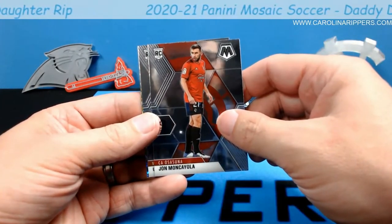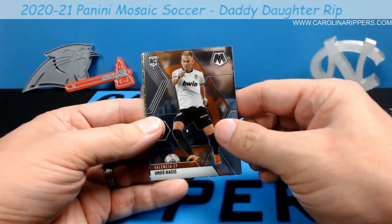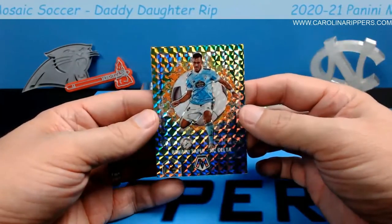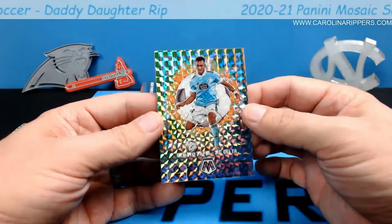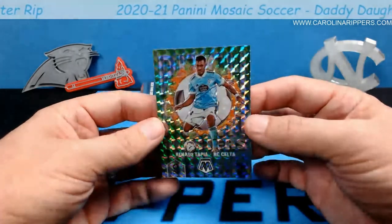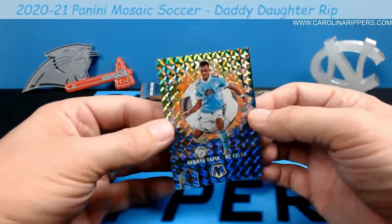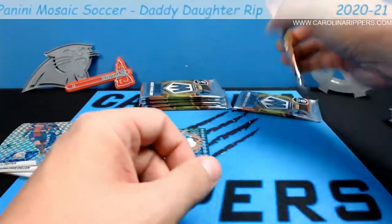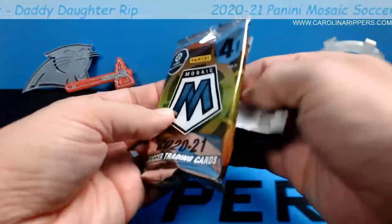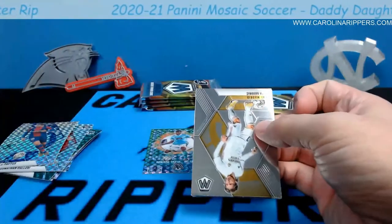John Moncayola. Eros Racis — I don't know how to say that. Oh that looks cool! Renato Tapia — it's a Pitch Masters insert with the Mosaic. It's really hard to see the Pitch Masters design; I have to turn it. You like that one? Yeah? That's your shape right now? Okay, I'll put it right there. It looks really cool but the mosaic pattern makes it tough to see the design.